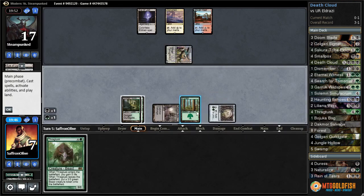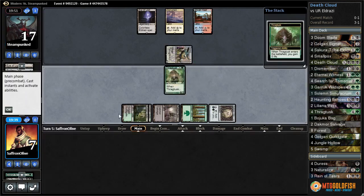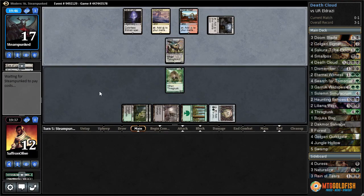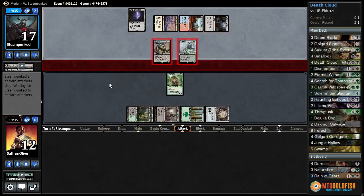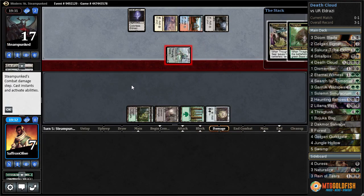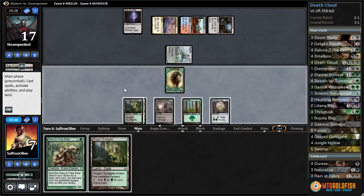Let's see if they counter Thragtusk — that is a good draw if it resolves. We go up to 12, have a good blocker for Thought-Knot. Opponent has a Ghost Quarter, not really relevant. Reality Smasher. We'd rather trade with Thought-Knot so we can draw another card, so we block Thought-Knot, take our damage, hopefully draw a removal spell. We get a Beast token — Scute Tribe Elder, not exciting.